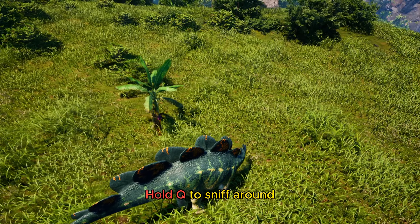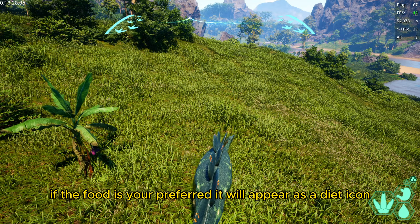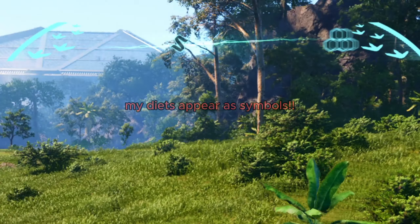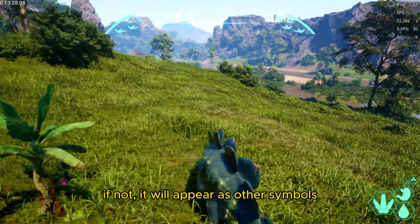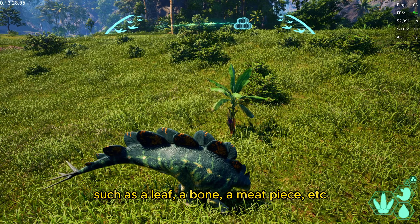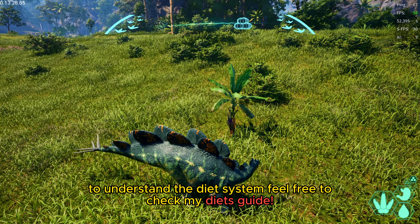Hold Q to sniff around and see if there's any food nearby. If the food matches your preferred diet, it will appear as a diet icon. If not, it will appear as other symbols such as a leaf, a bone, a meat piece, etc. To understand the diet system, feel free to check my diet guide.